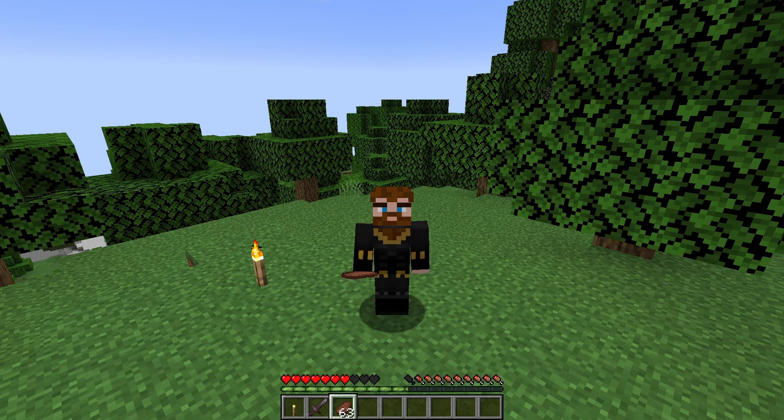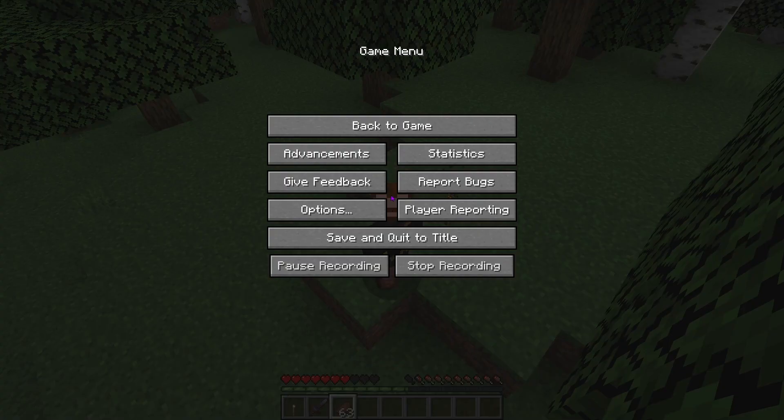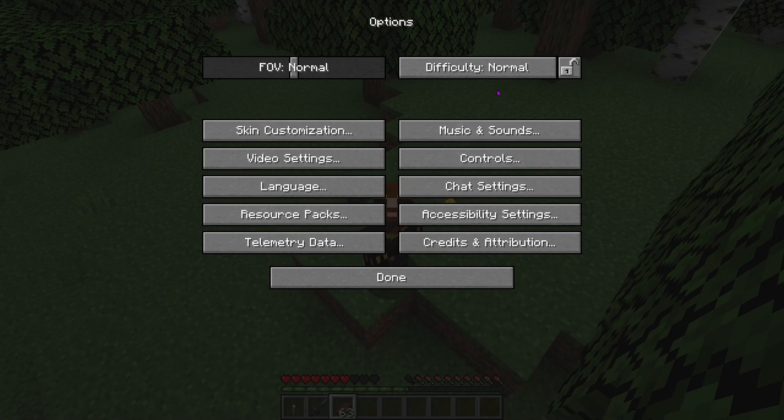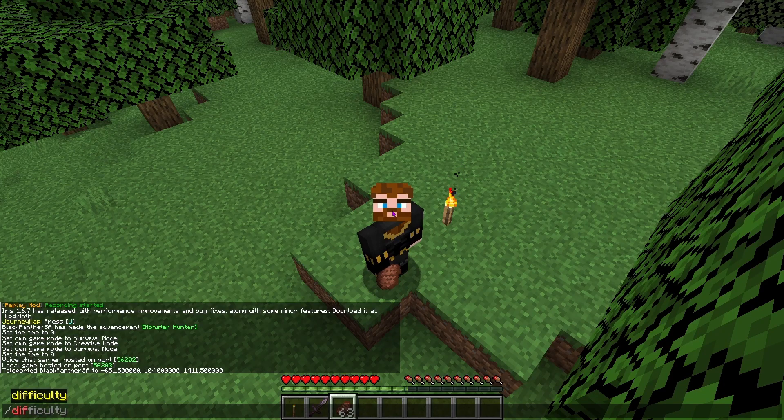The next command is 'difficulty'. You can access difficulty by pressing Escape, going to Options, and choosing normal, hard, peaceful, or easy. That determines how mobs behave and how easy it is to deal with them. As mentioned in the previous episode, setting it to peaceful will remove all mobs from your game. You can also do this with a command — just type forward slash difficulty, press Tab, and choose easy, hard, or whichever option you want.